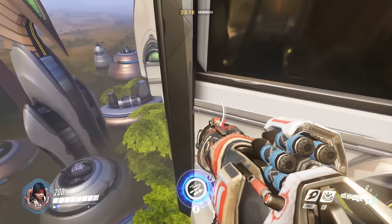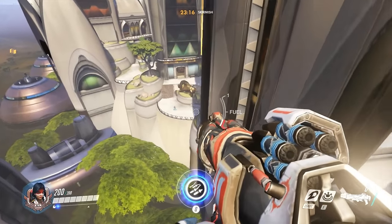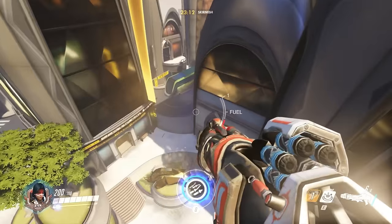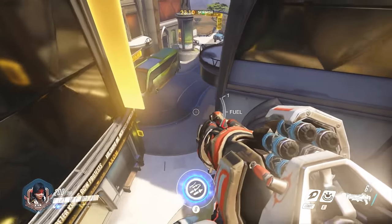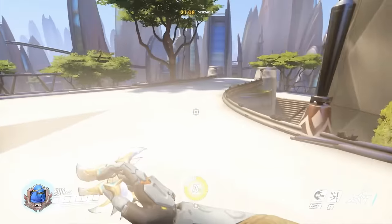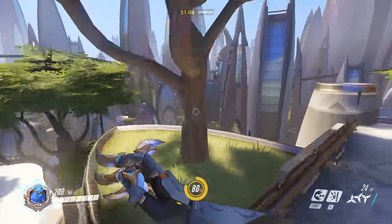You can come over here and go around the outside. Over here is about the bottom of the hill where defense is usually setting up for the next big defense push. You can come right up here and just unload on them.